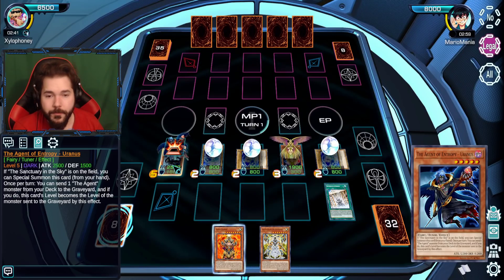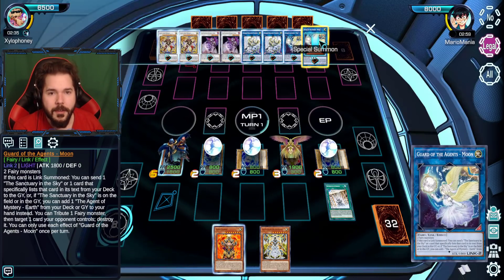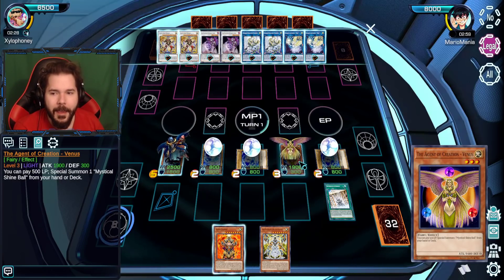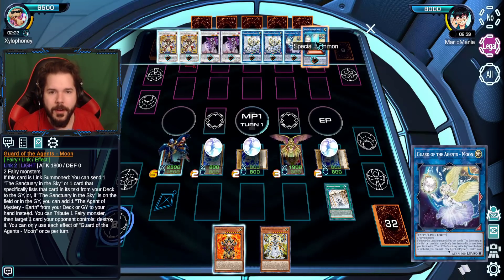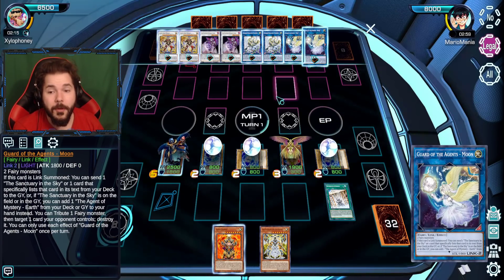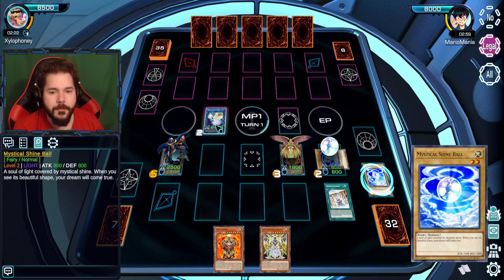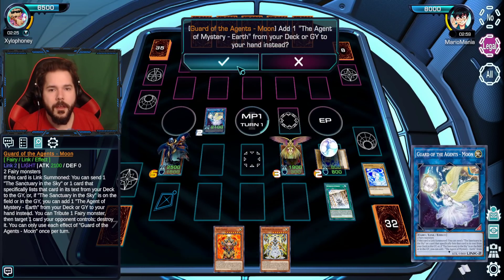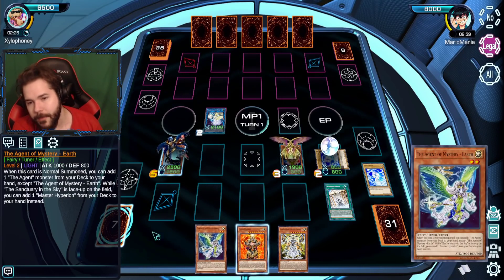You gotta love starting off with Venus turn one. That level becomes that, so I have to be very careful with how I use that effect. If you were to upgrade this deck, I think Venus is definitely a full three cards along with her Shine Balls — it's dead after you use it, but you can just send stuff to the Graveyard anyway. I can add Earth instead — Parshath counts as that. Maybe I should have considered other options, but that's fine.